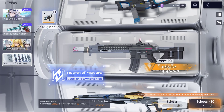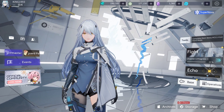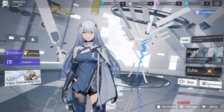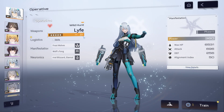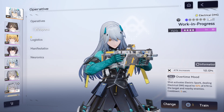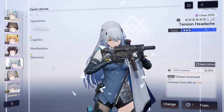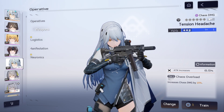When it comes to weapons in the echo section you can see the star level, but where can you see the star level of other weapons? Go to the operative section, click on a character, and then click on the weapon section. You will be able to see what star level the weapon is — the purple one is a four-star weapon and the blue one is a three-star weapon, so obviously the green one is a two-star weapon.